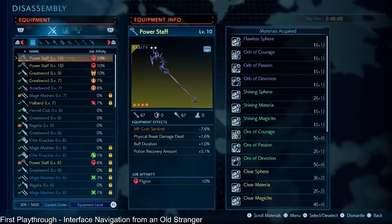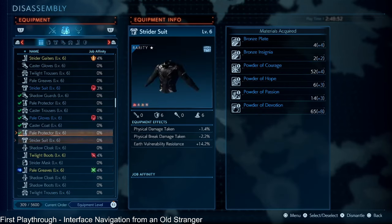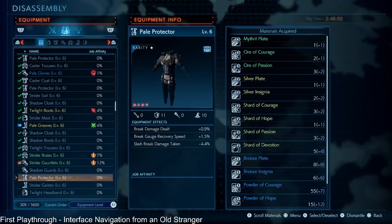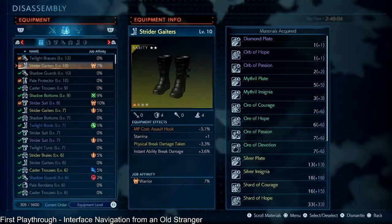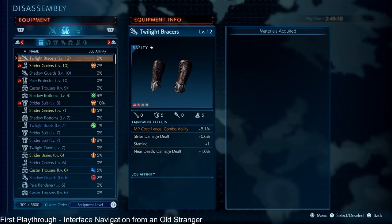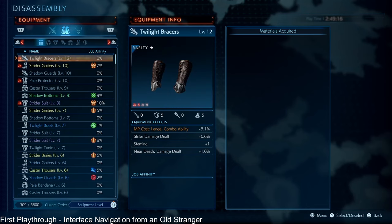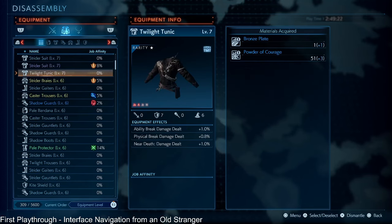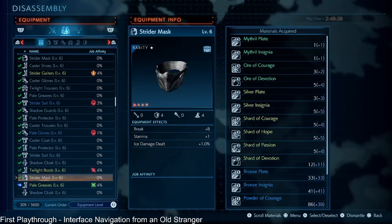I wanted to throw it out there because I have seen people meticulously go and highlight one at a time, and that takes a long time. Another thing you could do is if you know you're just going to destroy everything, press Square or X, go to Select All, and then go for the destruction. If you want to do it by a certain level, R3 lets you sort by equipment level. You can press your D-pad left or right to jump a page at a time, and let's say I want level six and down — I can hold Triangle and manually do it that way.